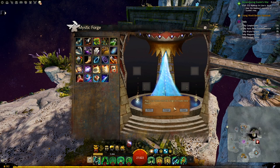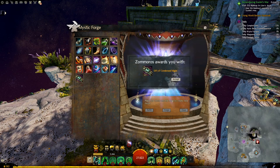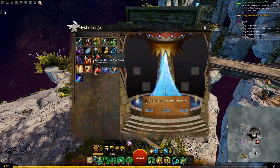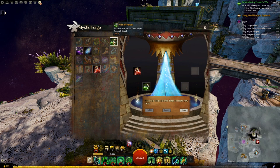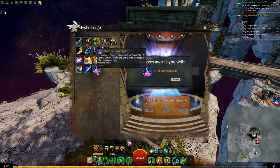Once you craft all the individual gifts, go to the Mystic Forge. Put Gift of Claws with Gift of Scales, with Gift of Bones, and with Gift of Fangs — this gives you the Gift of Condensed Might. Then put Gift of Blood with Gift of Venom, with Gift of Totems, and Gift of Dust — this gives you the Gift of Condensed Magic.